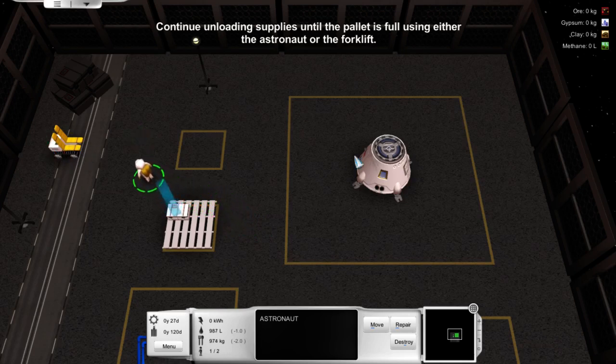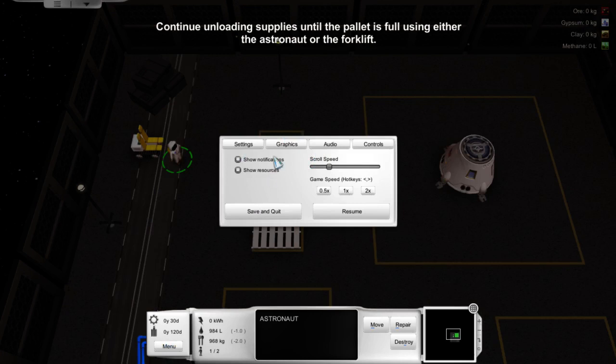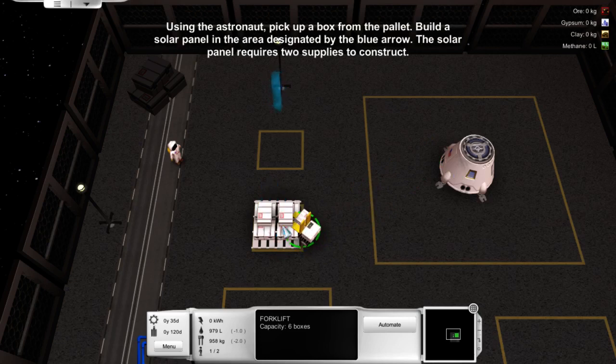Continue unloading supplies until the pallet is full using either the astronaut or the forklift. Ooh, forklift — let's do that, forklift looks like fun. So the forklift is like remote controlled, it's like a drone. Look at that — six of them. Get around it, just such capacity.